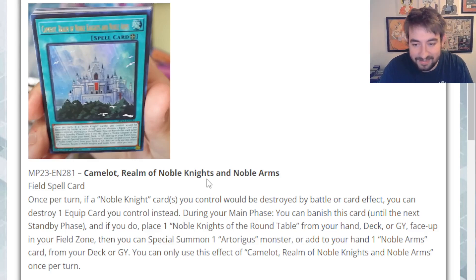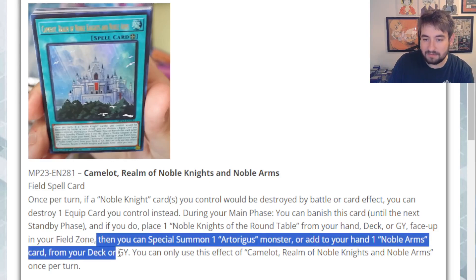This card is not good at all. That seems to be the downfall of Camelot in my opinion — you have to play Round Table, and Round Table just doesn't really do much. I would almost rather not play Round Table at all if it would allow me to resolve the rest of this effect, because then this card just says go ahead and add a Noble Arms, or it's like an E-Telly for just an Artorigus. I think the only main deck Artorigus unfortunately is the vanilla, but if this card was super searchable you could get access to it as a free extension from the deck.